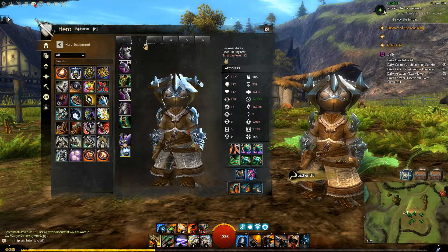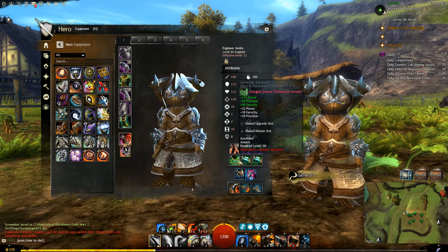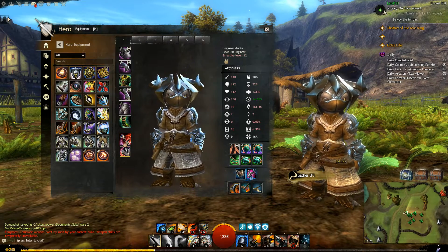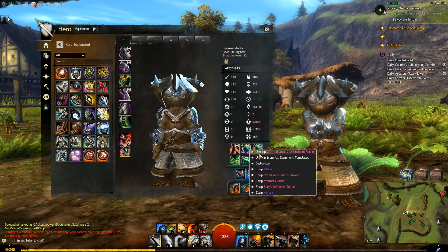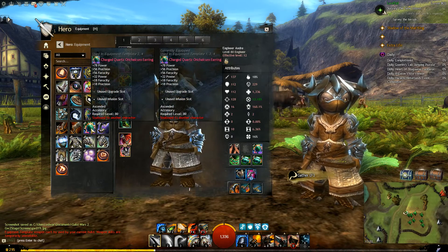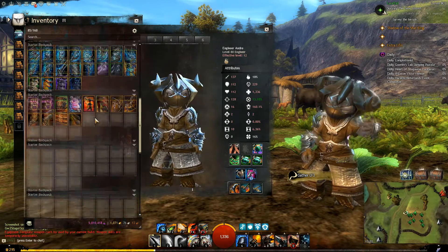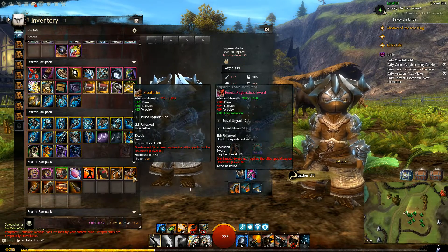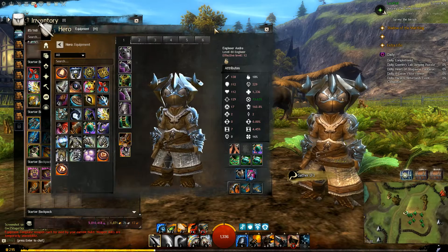So what we're going to do now is show you how this works. We'll choose equipment tab one. To equip and unequip items to this template — because this is a template and only one is active at a time — you can go ahead and equip any equipment, trinket, or back piece as normal. You can just right-click and unequip. Now we've done that, you've seen that item has gone back into our equipment panel on the left-hand side, but it hasn't necessarily reappeared in our inventory yet.